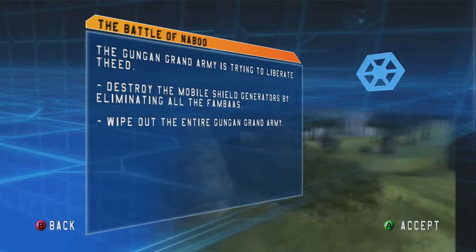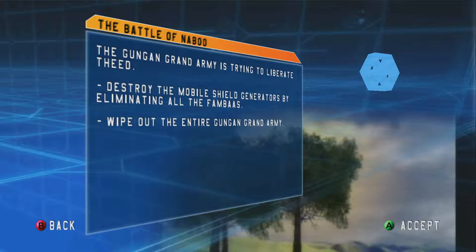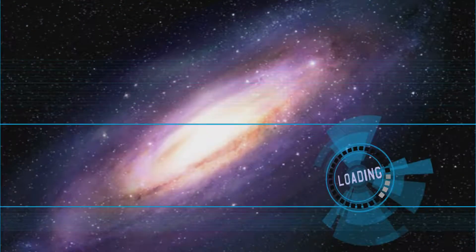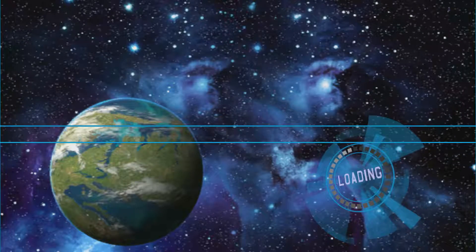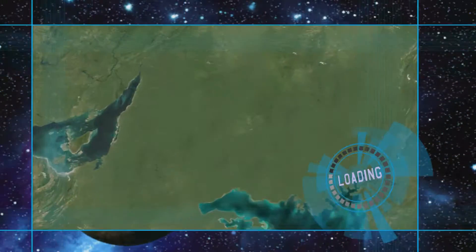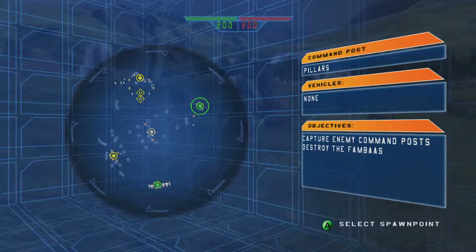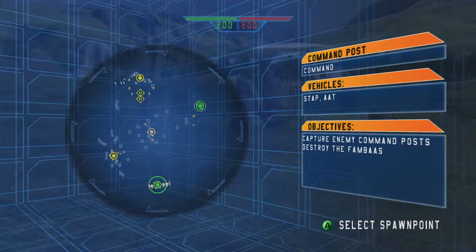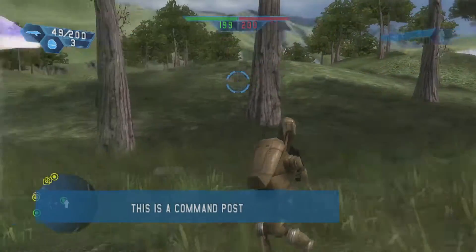This is the beginning of the Clone Wars campaign. The Gungan Grand Army is trying to liberate — destroy the mobile shield generators by eliminating all the enemies. I believe we are going to be playing as the droids and then jumping into the Naboo map. It just uses the instant action maps and retools them for the campaigns, much like it did in Battlefront 2. We'll be using battle droids for this.